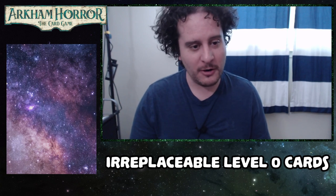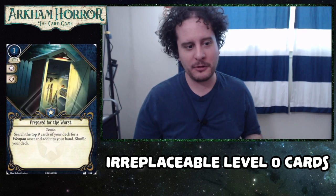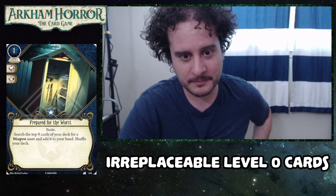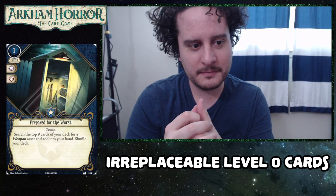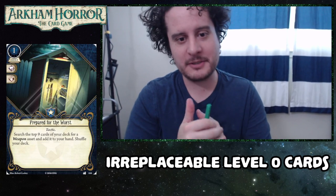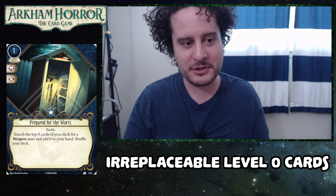Why don't we dive in and start with the Guardian cards, which — first one is Prepared for the Worst. I think we all agreed on this one that this card just starts in your fighter deck and then just doesn't leave because it's so good. It actually gets better as your deck gets more experience, because when you spend five experience on a flamethrower, you've got to draw the flamethrower or else you wasted your experience. And this helps you draw the flamethrower.